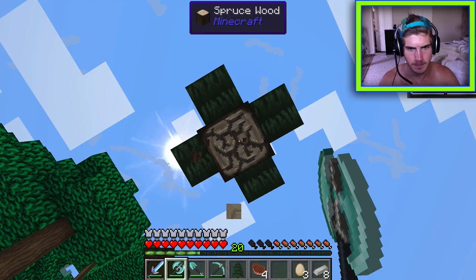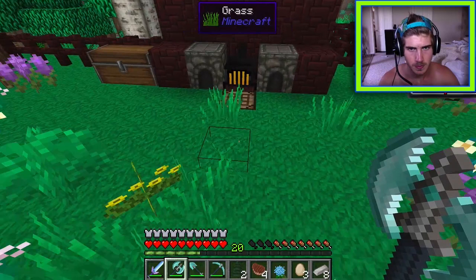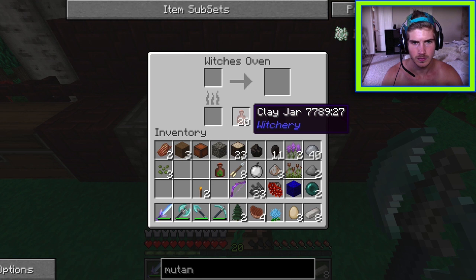Sorting through items, it's clarified that Spanish moss is needed to make poppets. Bookshelves that were forgotten get crafted — many of them. Books are also available and offered to Stacy, who is in her treehouse.